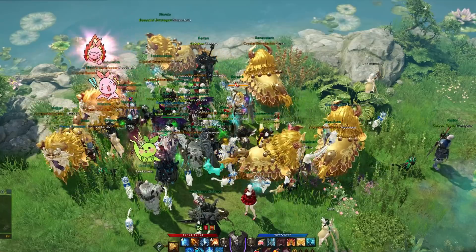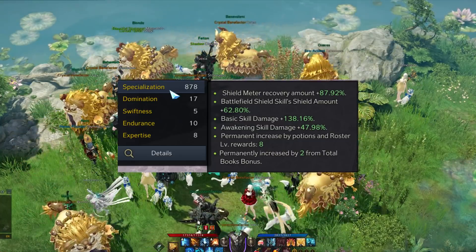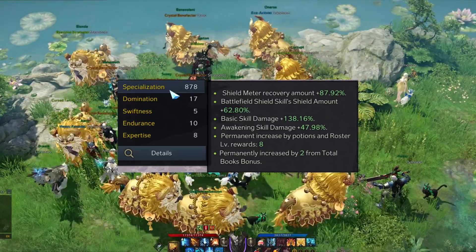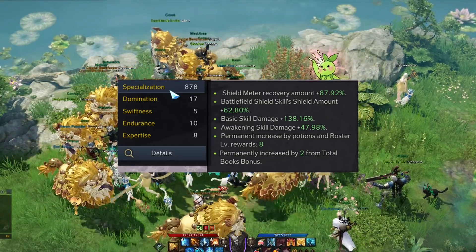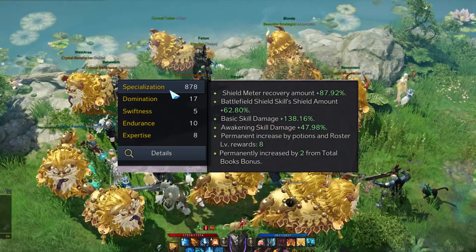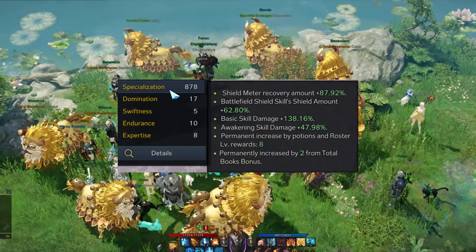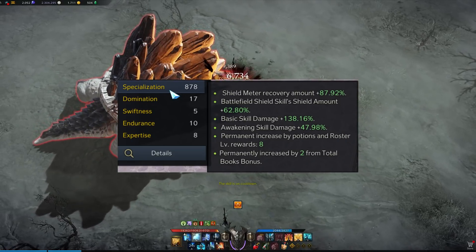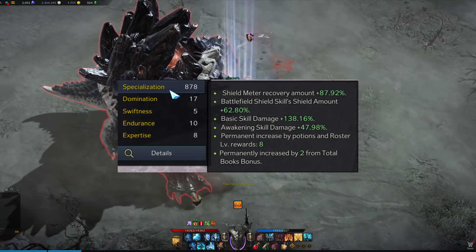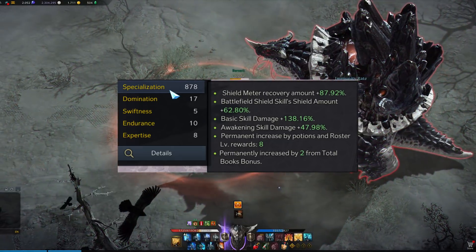The second most important aspect is actually very underrated: our stat specialization. Not only does it give us more flat damage — more than any non-class engraving could — but it also increases our shield gauge buildup, which is essential for more uptime and more damage. Every accessory slot should be spec as soon as possible. In early tiers with blue accessories your specialization will be fairly low, so you'll be dodging a bit and running out of shield on bosses until you get purple and yellow accessories, which starts over again in T2.